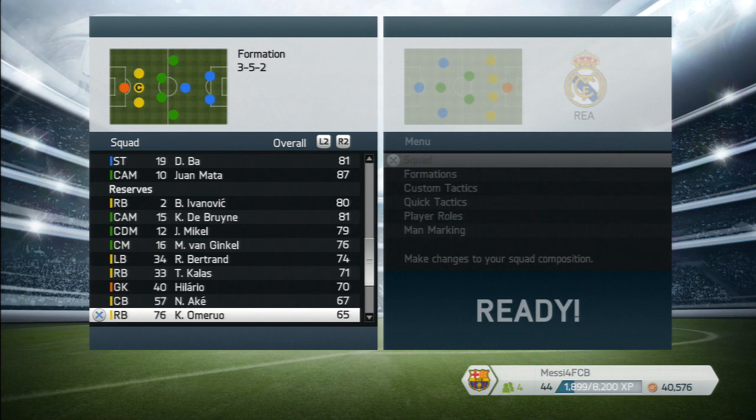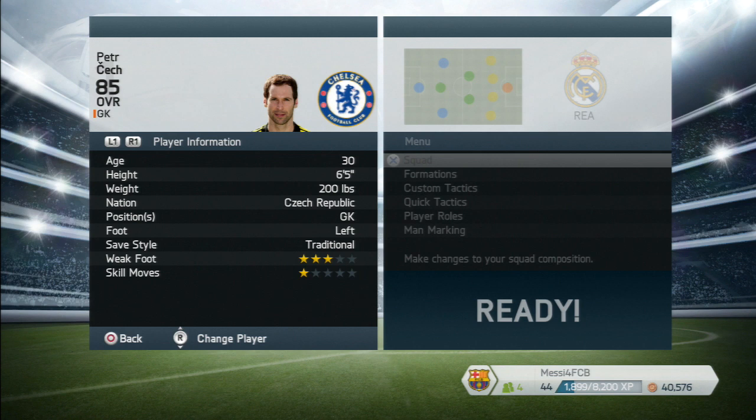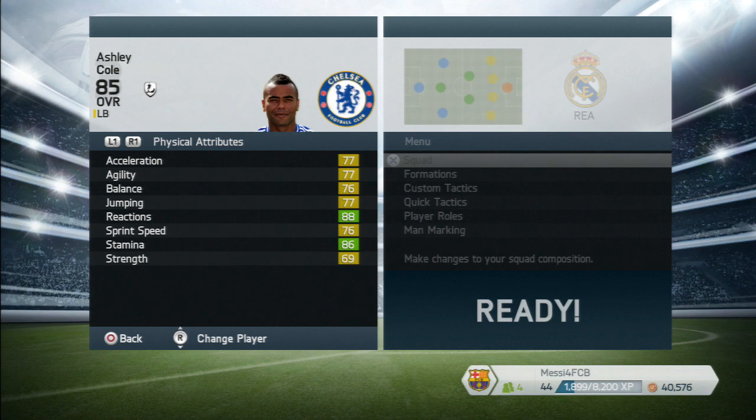Peter Cech — he's got pretty much amazing stats all around. 85-rated goalkeeper. The only bad thing is his kicking at 73. His reactions are 85. He's 30 years old, six foot five, with the traditional save style. He's a team player and he's got the goalkeeper long throw trait.